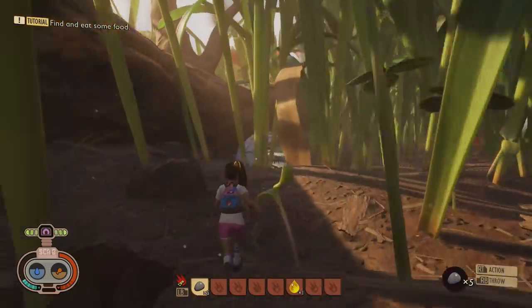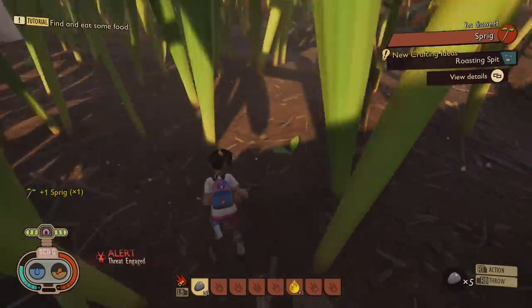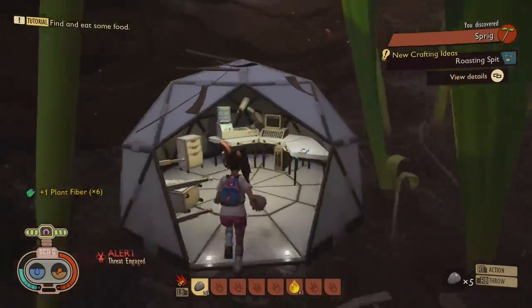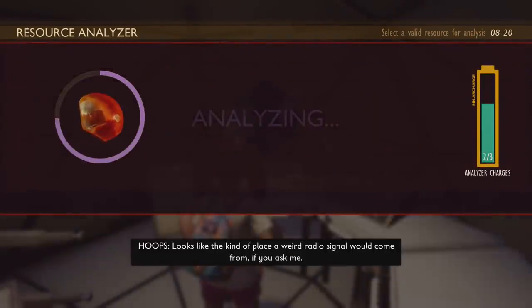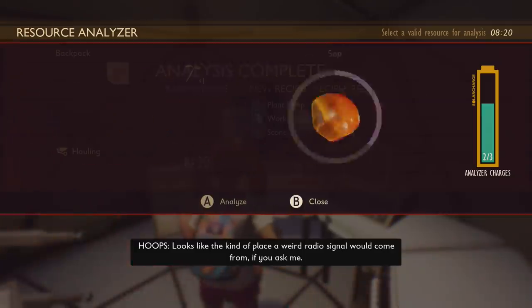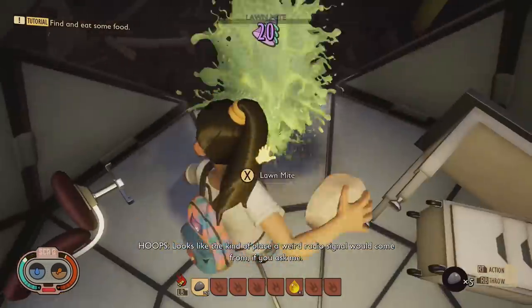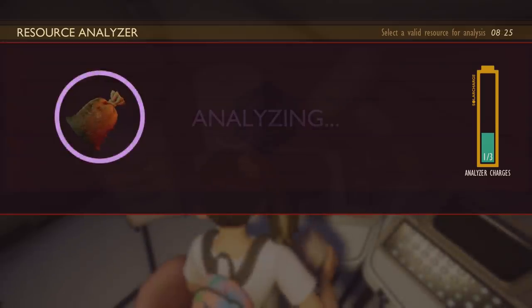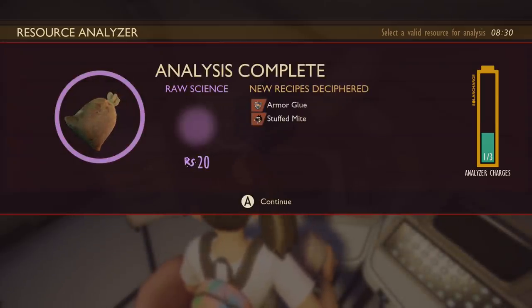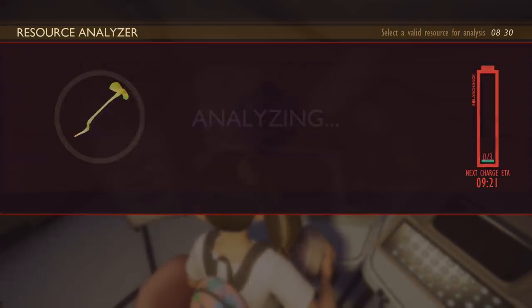Keep going all the way through and on the left-hand side you should come across another science pod. Scan any remaining items you picked up on the way. If you've triggered any mites, quickly scan your stuff and carry on. You can kill one with a rock and go ahead and scan the white fuzz too.